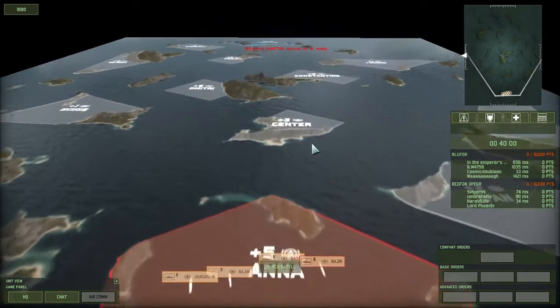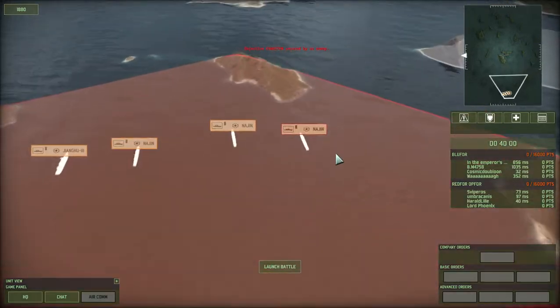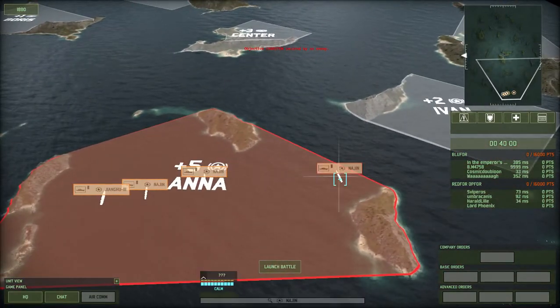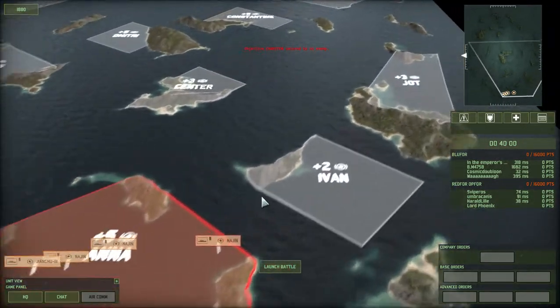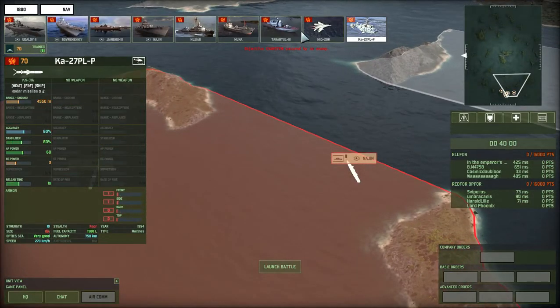So here we are in Wargame Red Dragon and they finally added the naval element to the beta, so we'll see how it goes. I think we're all playing with the pre-made naval deck, but that's not necessarily going to be disastrous. It looks like we'll just control the sectors as usual. Not sure what units we have - all boats, which I guess is good.